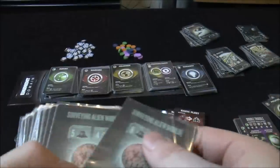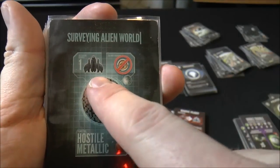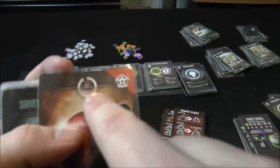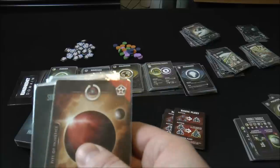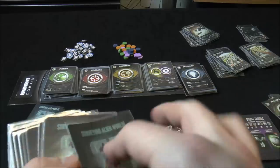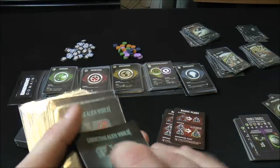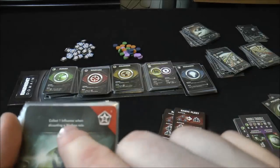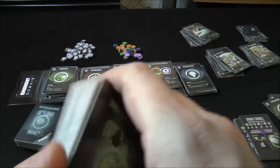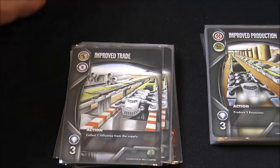Some of the new planets are hostile. One costs one big ship to conquer and cannot be conquered with colonies — but it provides a free ship every turn. Another requires either four colonies or a full-on battle cruiser, and rewards one influence when dissenting a warfare role. There's a lot of variety in the new planets.